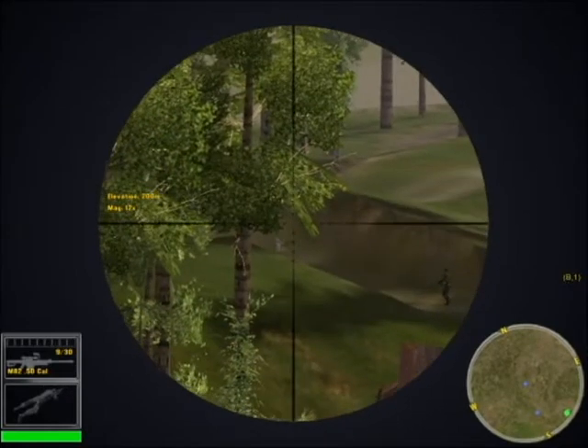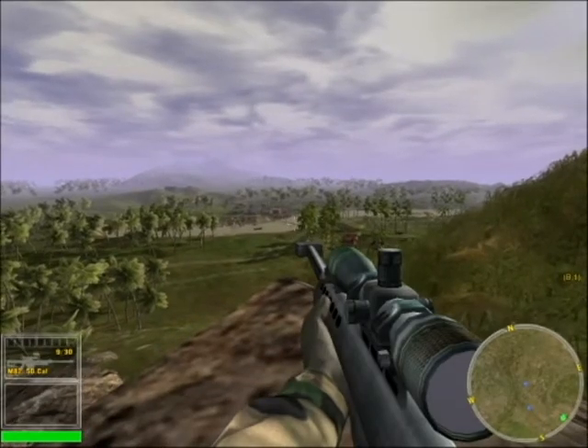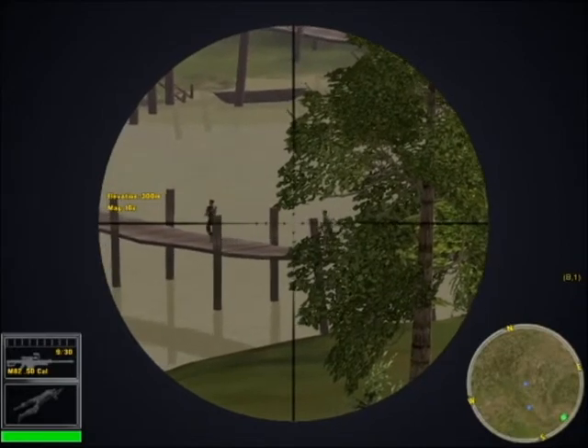Once you're in place, go prone in an area where you can observe the target while blending in with the surrounding environment. Going prone improves your accuracy and reduces the sway that is noticeable when you scope in.